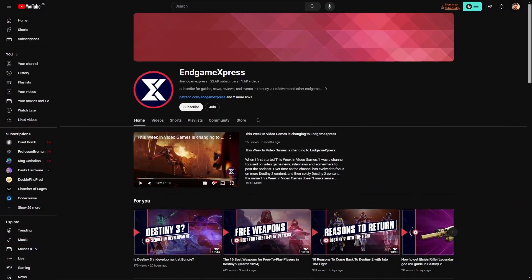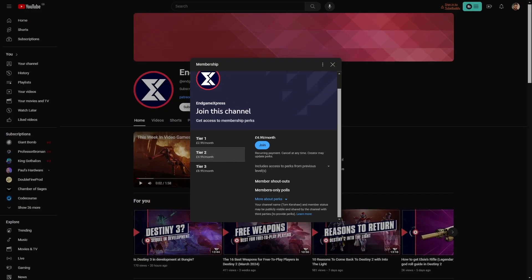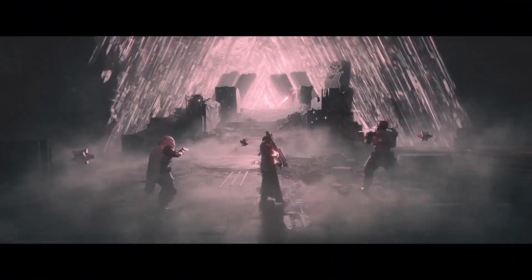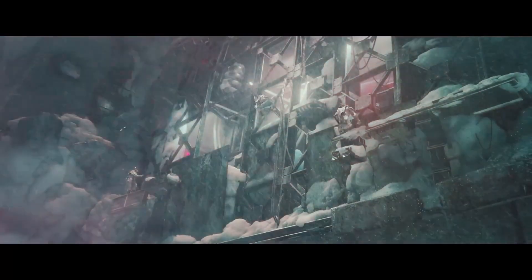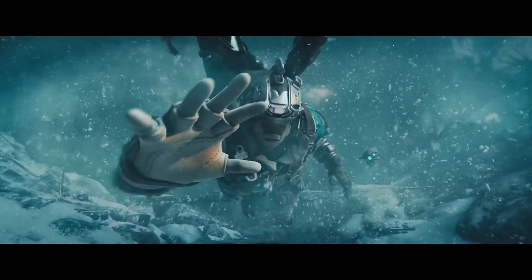Here's some more information about the tiers. Tier 1 is $2.99 a month and you get access to our community Discord and early access to content. Tier 2 is $4.99 and you get shoutouts in the credits of videos, access to community polls, and the ability to help shape the content. Tier 3 is $8.99 and you'll get access to exclusive community videos and exclusive live streams. The core content on Endgame Express is always going to be free, but if you want to go above and beyond and support Endgame Express, get access to Endgame Express Backstage today through Patreon or YouTube membership.